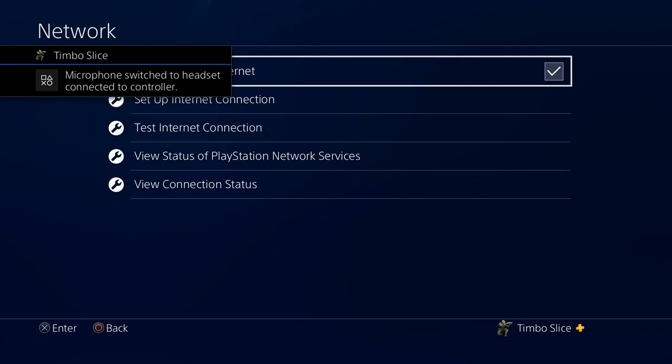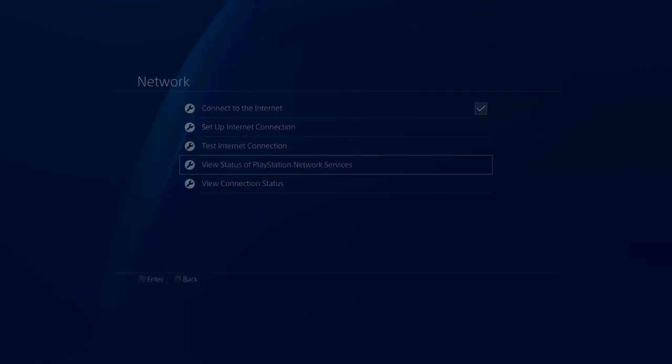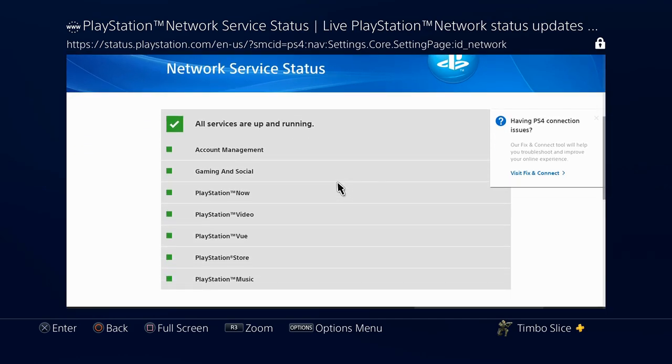Under here, we can go ahead and view the status of PlayStation Network and services. Sometimes when the network is down, you won't be able to log into your digitally purchased games and you will get that locked symbol by your applications or games. This will happen to everyone no matter what, so make sure all services are running. Unfortunately, when the services are down, you just have to wait until they are back up.